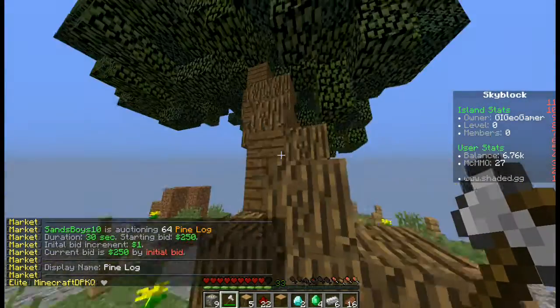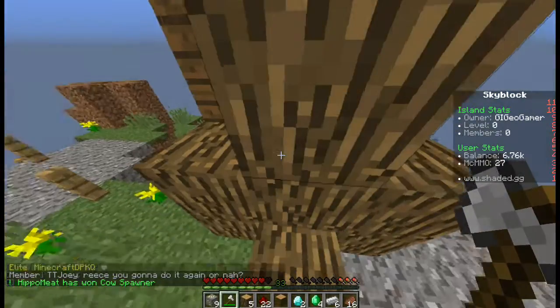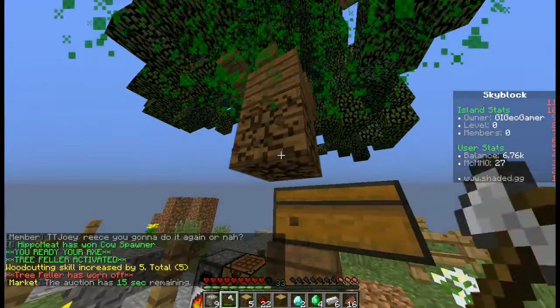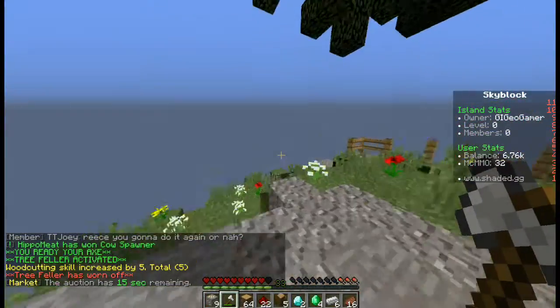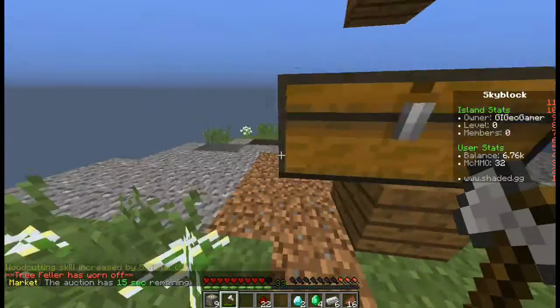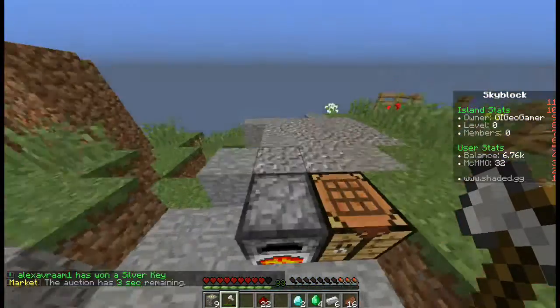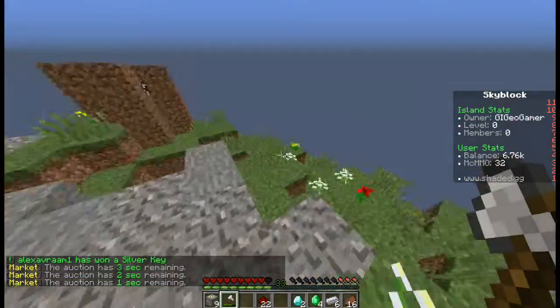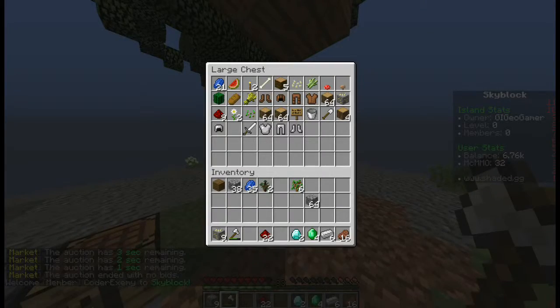I'm going to right-click and use my MCMMO tree cutting and see if it chops down the entire tree. Ready? Boom sauce baby — check that out, plenty of wood inbound! Although we kind of already had a load of wood, we should be getting saplings and apples now, which is actually very useful because that lets us replant trees. We have plenty of wood to last us for quite a while, but this is pretty exciting.